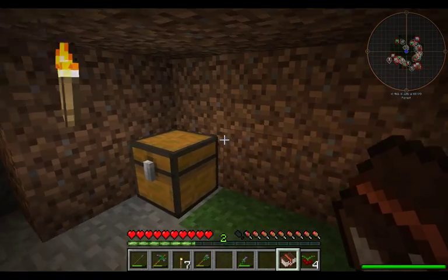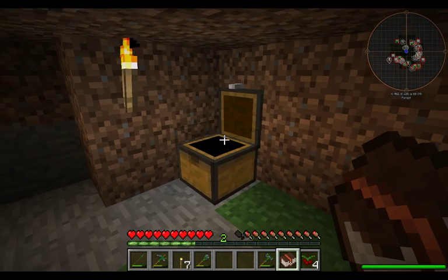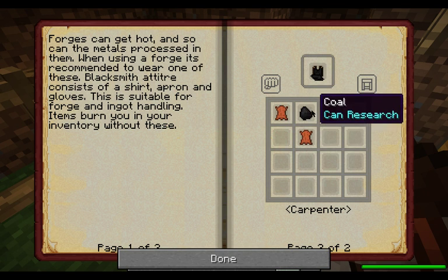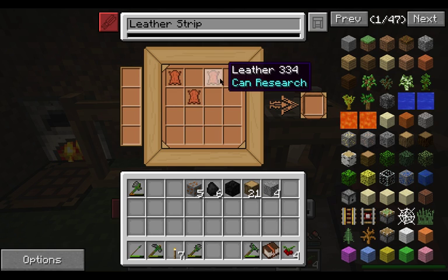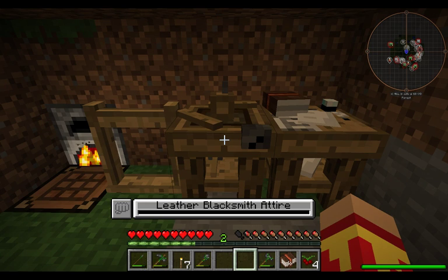Let us get the hammer. We'll put the knife away, we don't need it anymore. We're going to keep three leather. We'll come in here — Blacksmith apron. This is done in the carpenter's bench as well, and it's just three leather and one coal. Let's go ahead and make that. This is an important piece of equipment for blacksmithing — this is what keeps you from catching on fire and basically burning to death.